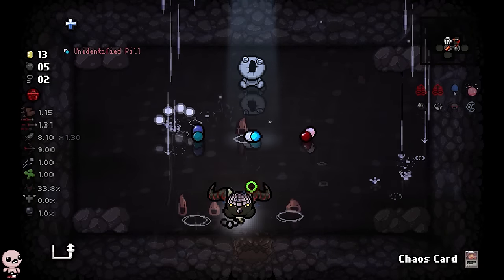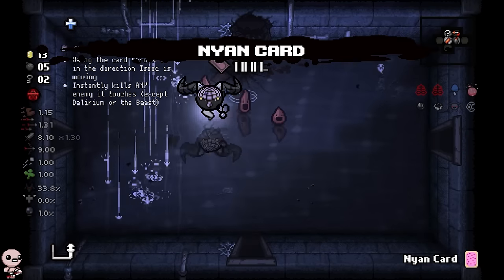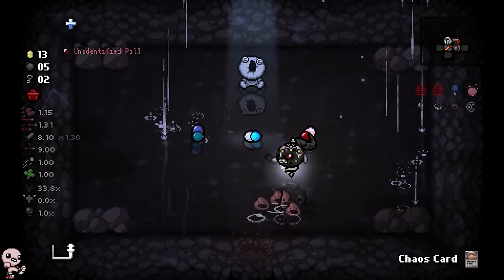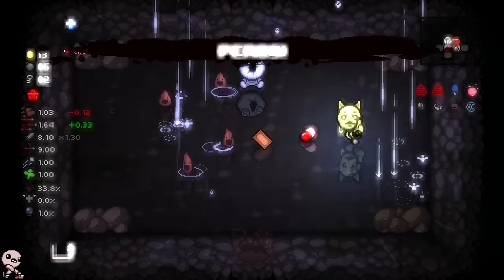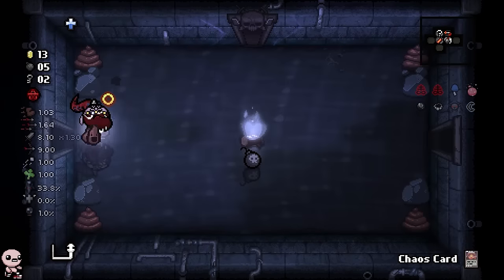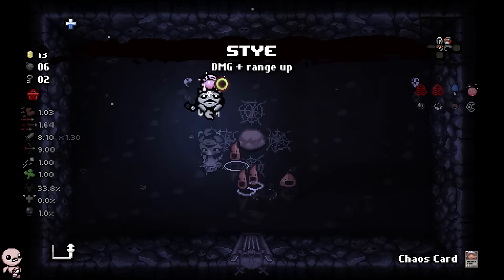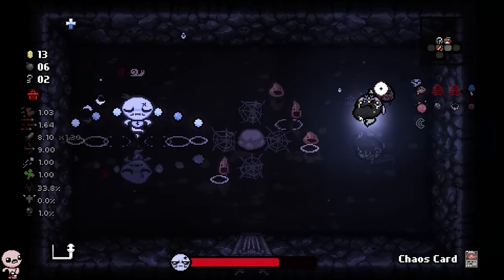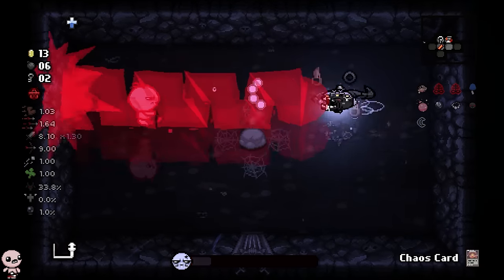I don't need a holy card — I got double Brim! That's beautiful. What kind of luck is today, man? Speed down, that kind of sucks. Perks is good, doesn't affect me though. The glitter bomb gave me a holy card — what kind of run is this! Damage up too!